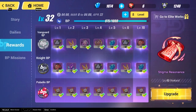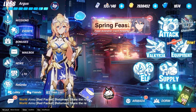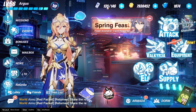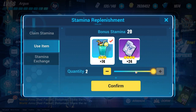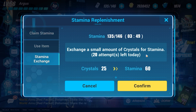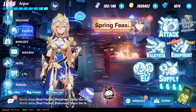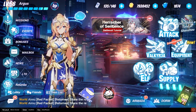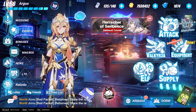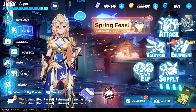Next up are the three icons at the top of the screen. First is the stamina bar. Stamina is basically a currency you use to progress in the game — you can replenish it using stamina items or by exchanging crystals. If you haven't played gacha games before, stamina is needed to play content and it refreshes over real-life time.